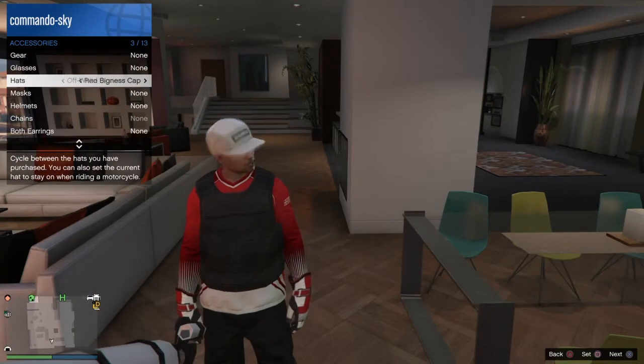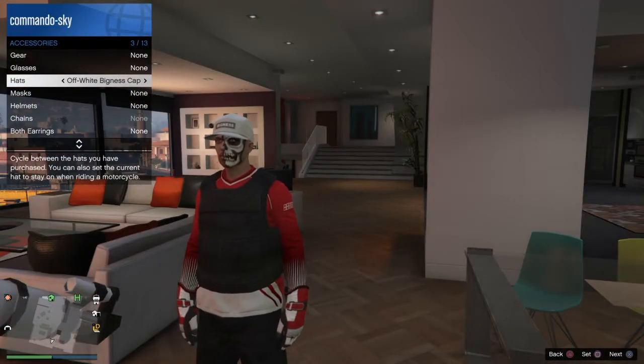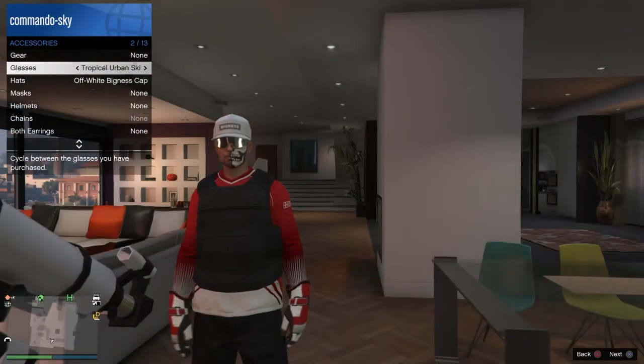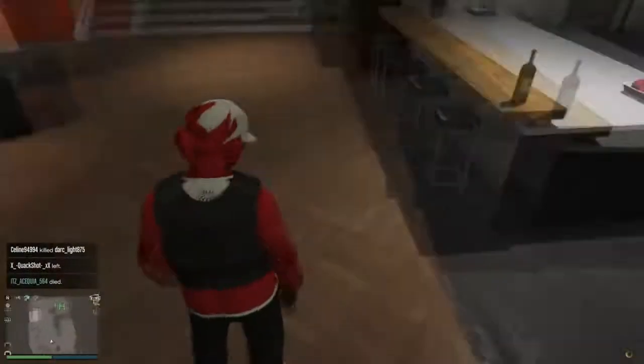Select the hats and glasses that you want — in my case it's the white bigness cap and the Oxblood Outlaw goggles. When you walk away it will just glitch out, and then that's one modded outfit done.